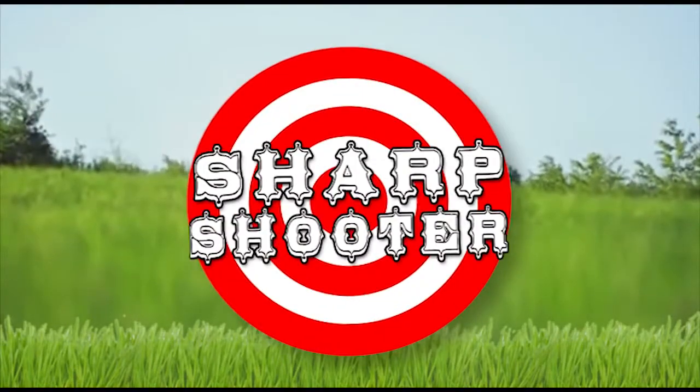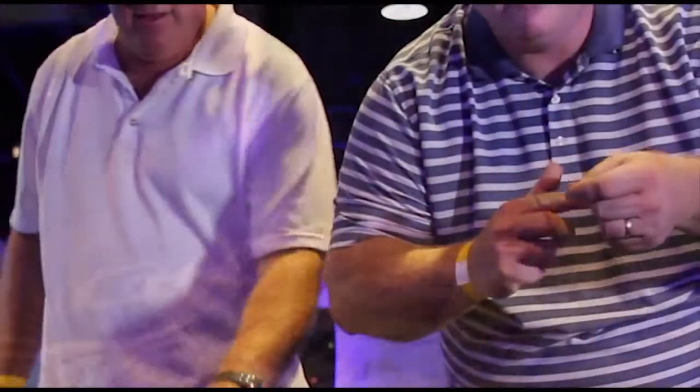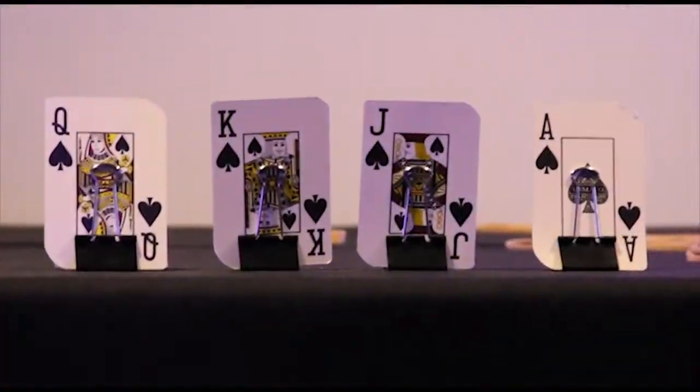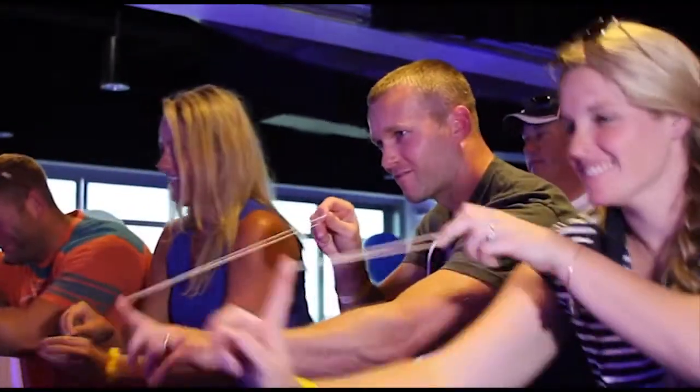Sharpshooter: Using a seemingly endless supply of rubber bands, as a team you'll open fire on 42 playing cards standing upright roughly 8 feet away. You'll have two minutes to knock down as many cards as you can. The first team to knock down all 42 cards, or the team with the most cards knocked down after two minutes, will be the winner.